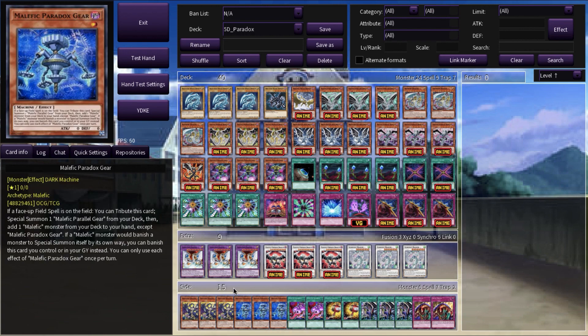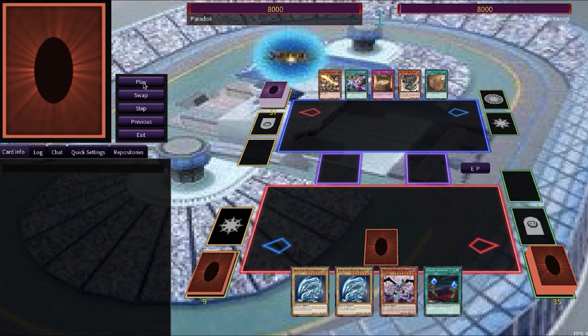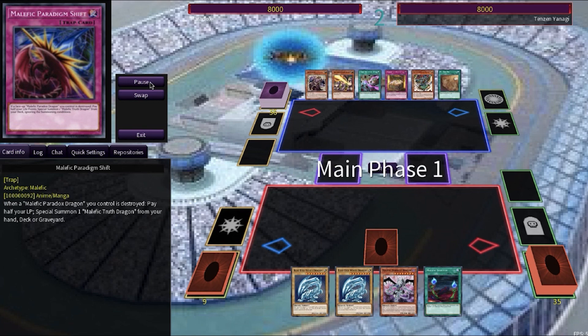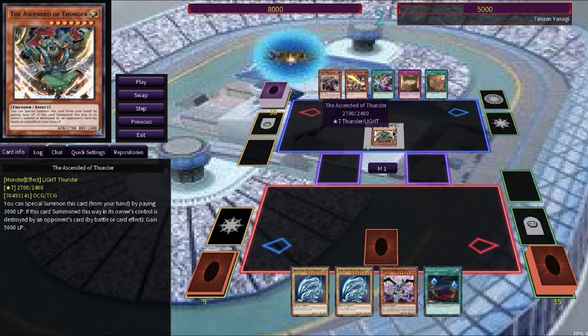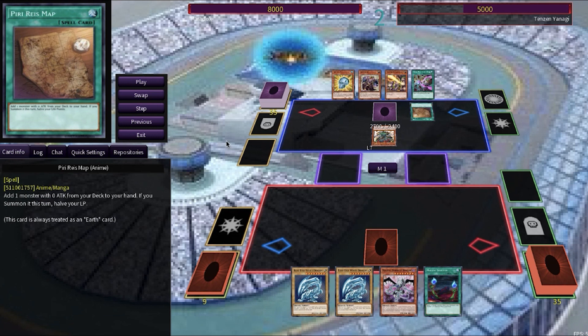Time to find out which of these absolute menaces will make their way towards the top. Ready, set, duel! Paradox is going to be taking the first move, and much to my surprise, he sets a single card face down before ending his turn. To start Tenzin Yanagi's turn, he's gonna pay three thousand life points to Special Summon the Ascended of Thunder — a monster with two thousand seven hundred attack, and if it gets destroyed by the opponent, Tenzin will gain five thousand life points. But for now he has to sit with almost half of the life that he started with just to get this monster on the field.